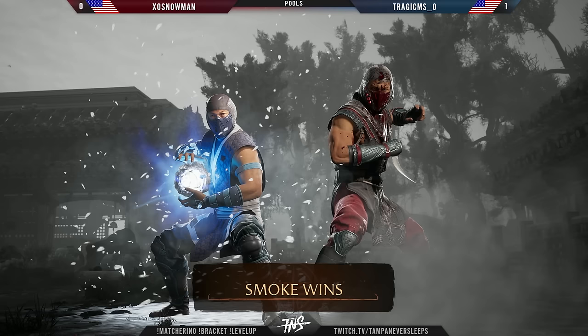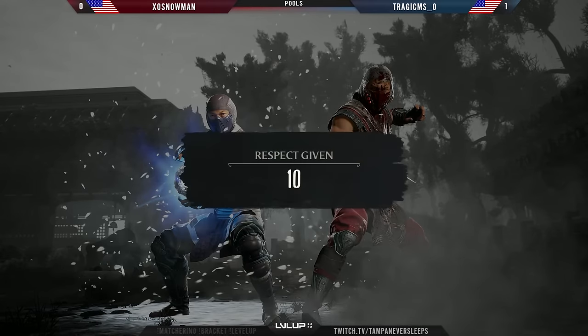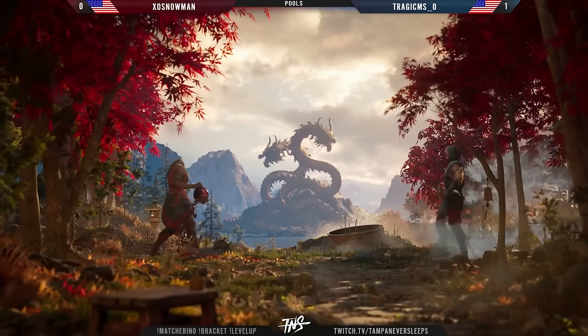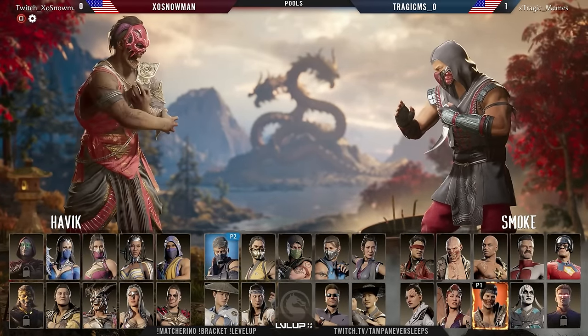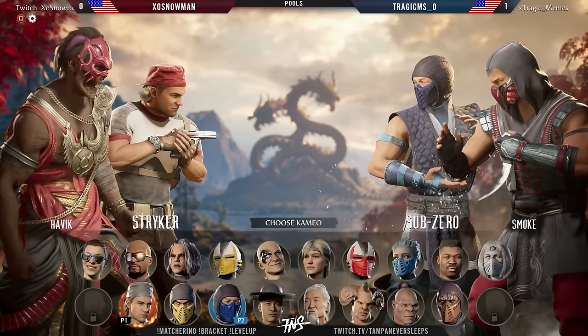Slowly chipping away at the opponent. Throughout the set we saw a lot of great defense on the shin shatter — the four-three-two, which is that low into overhead — up-blocked a handful of times. Great defense on vicious vapor, and Snowman has knowledge of when to interrupt. Tragic really had to pause for a lot of this — that's why we saw those great delays. What do you do to open up an opponent that is not being opened up by traditional pressure from Smoke?